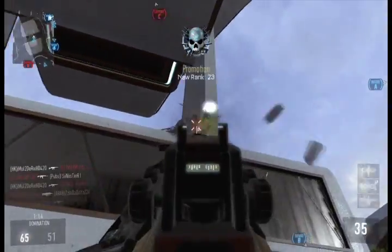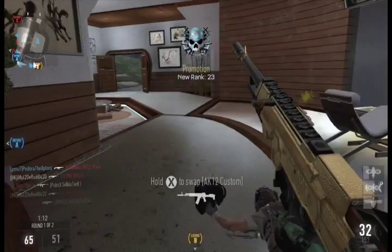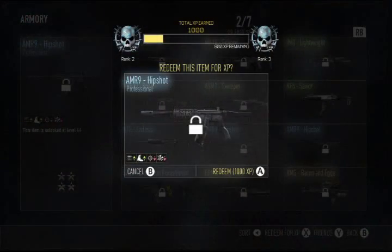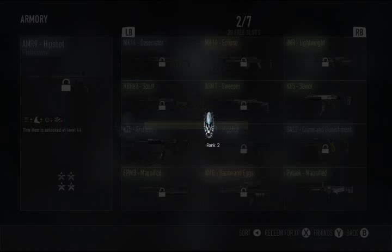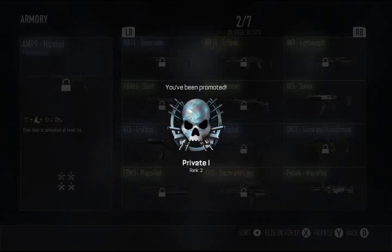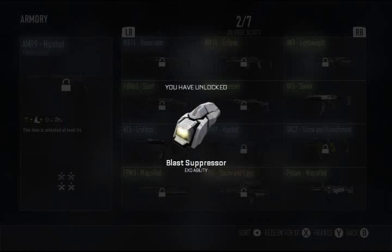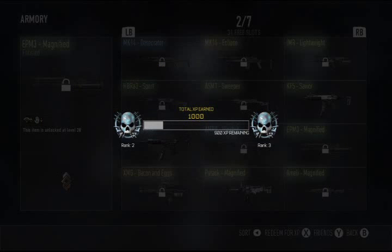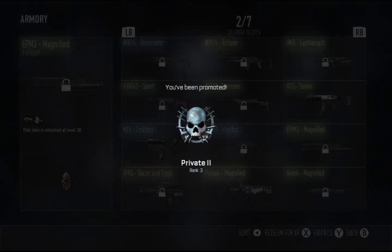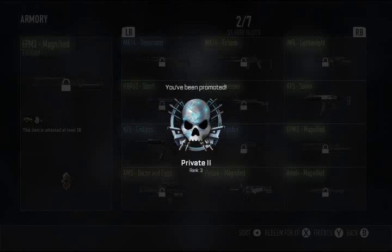Even if you get past level 30, keep all of them, because once you prestige — I'll show you here in the background — you can just trade in all those supply drops for XP. Everyone knows that part, but once you prestige you still have all those armory items, so you can use that to level up the first few levels. I think I get to like level 6 or almost level 7 in this video just by trading in items that I was never going to use anyway.